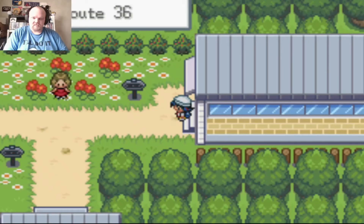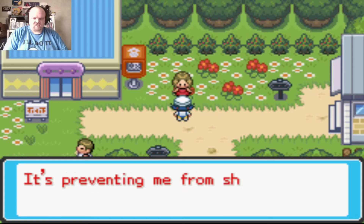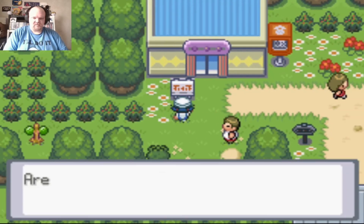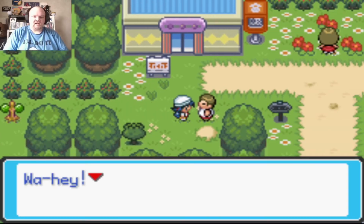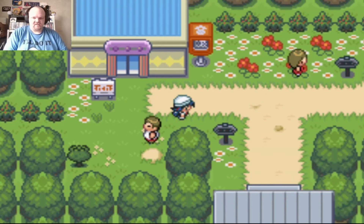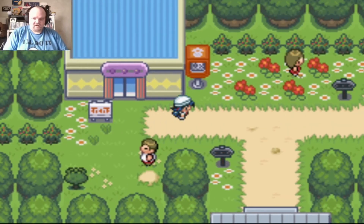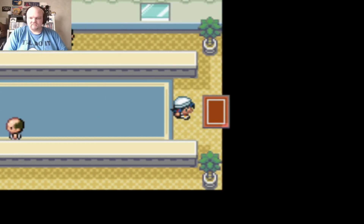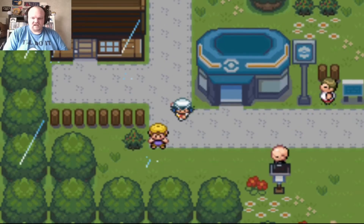Route 36, and Sudowoodo is blocking the way to Goldenrod City — he's preventing me from shopping. There's a building here — the Trick House? Hell no, I hate that. No grass over here like in Crystal version, since Gold and Silver didn't have grass on that route. I'm not doing the Trick House, I hate that house.